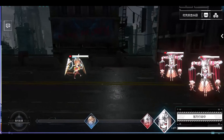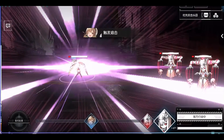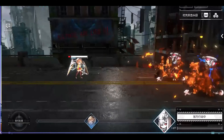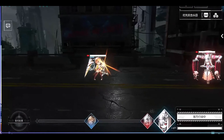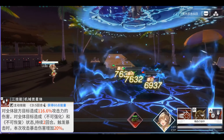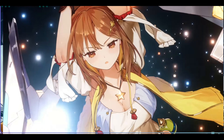For low spenders and free-to-play players, we can use lock steel and counter engine sets. The damage will be lower, but Raza is really hard to kill with this set. That's it for today's content. Please give me a like if you find it useful. Peace out.